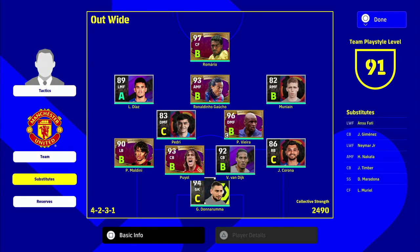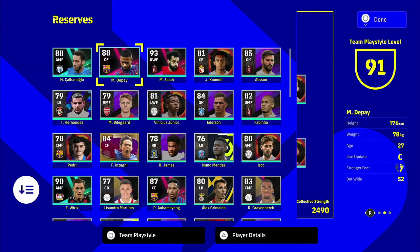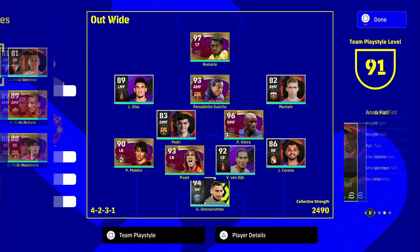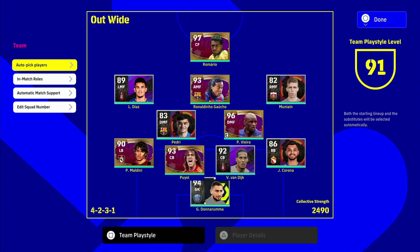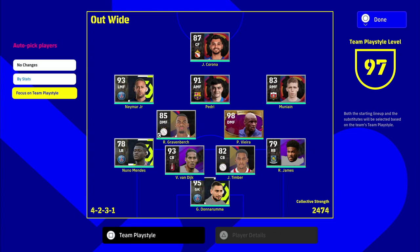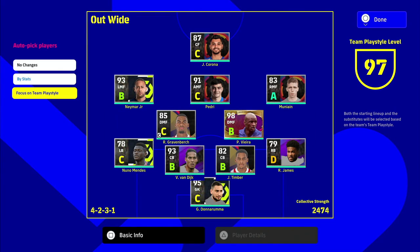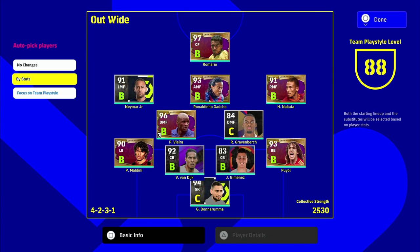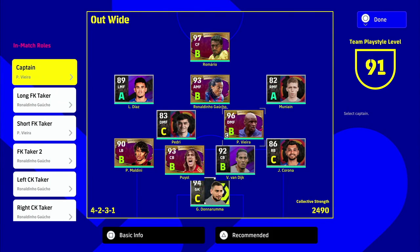Once all that's done, you've got your reserves — your full list of players — and you can move any of them to substitutes or your starting team. You have automated options: auto-pick by stats or by play style. For example, I could bring my play style up to 97 with Reece James and Nuno Mendes, but Mendes is C and James is D, so I'm not going to do that. I want to keep my best players in.